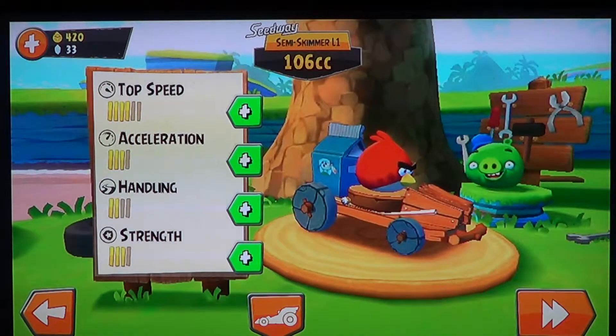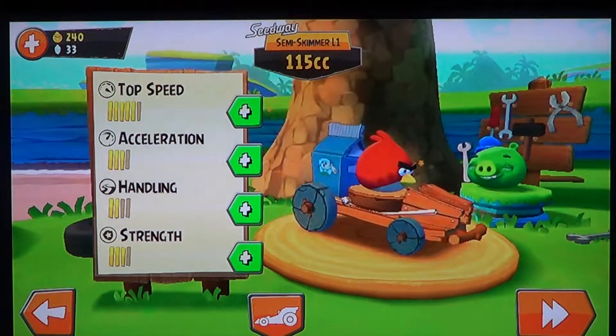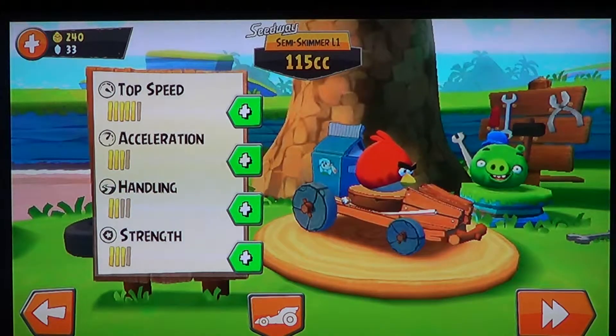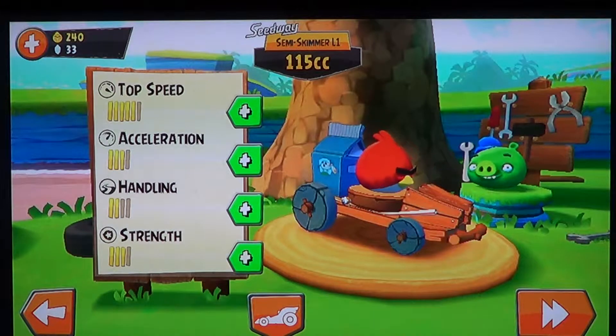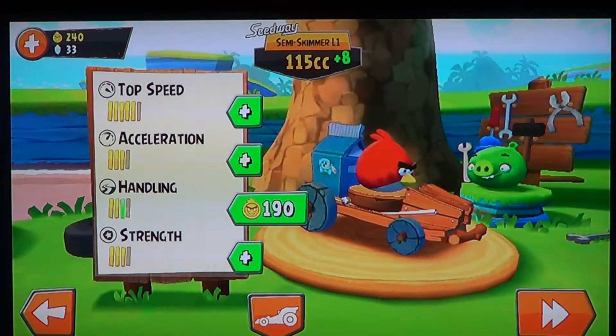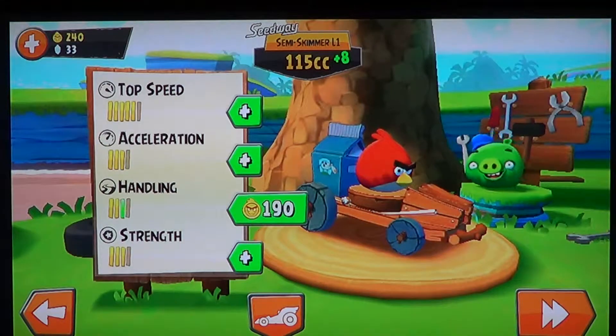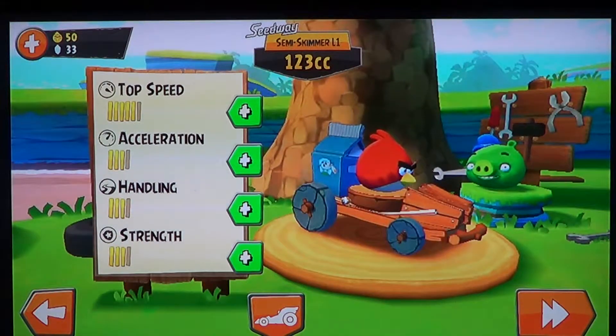As you get more currency you can buy some stuff. For example, I've got 106 CC at the top, and the coins are shown on the upper left — 240. If I want acceleration I need 310. Handling costs 190 and strength costs 210, so let's take handling here at 190. And here I improved my little cart.